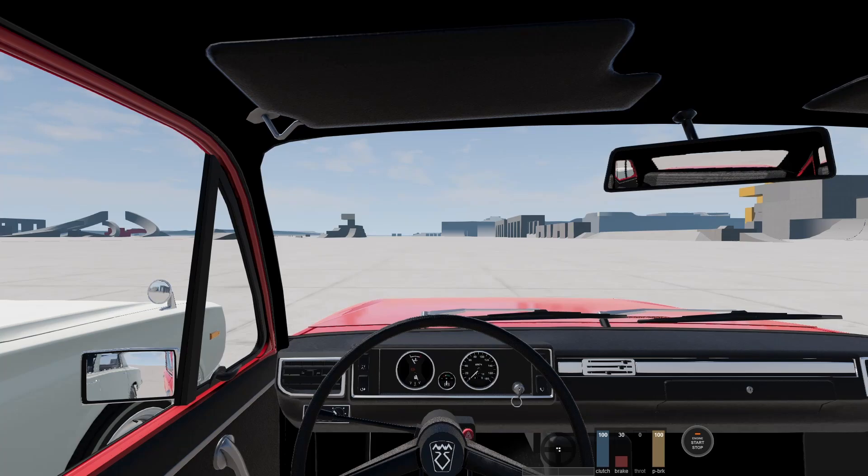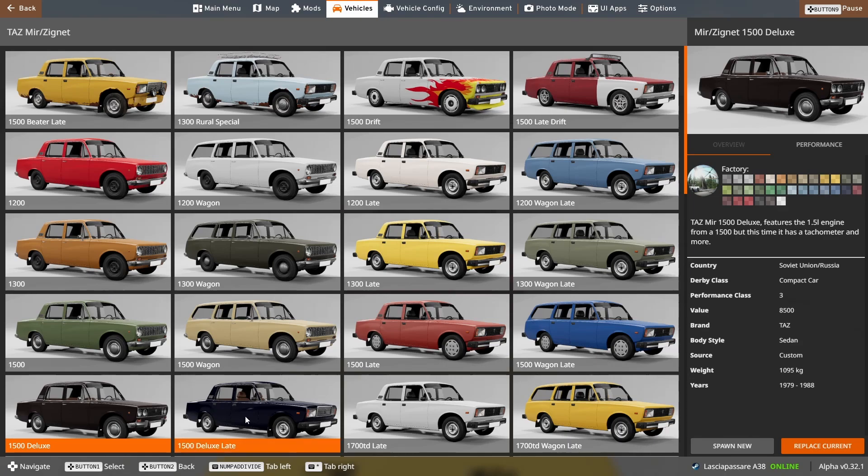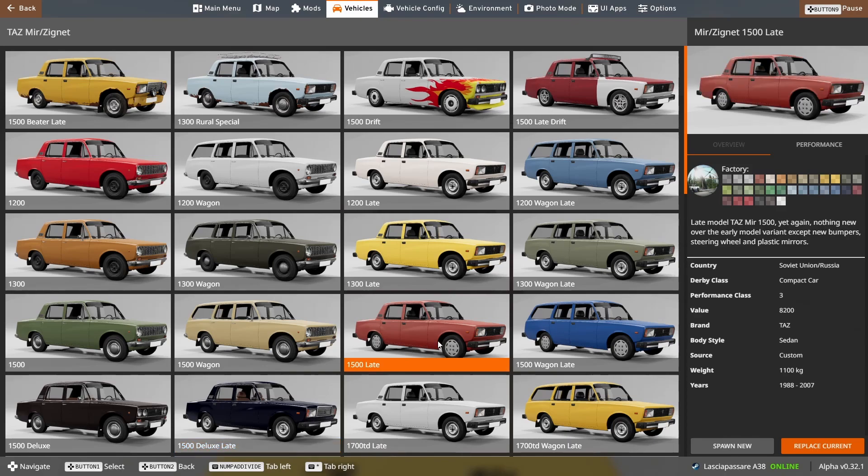The interior, however, is exactly the same compared to the Baikal, probably because it comes from the same creator and even from the same mod package. This vehicle comes with 55 configurations, which is a lot, but the base vehicles are pretty similar to each other. The biggest differences are the front headlights and grille. The older models have round headlights while the late models have squared headlights. Then you can have some exceptions like a deluxe with four headlights or a deluxe late with a chromed front grille, while the late standard has a black grille — minor changes.